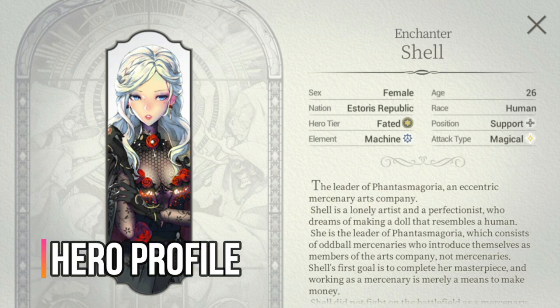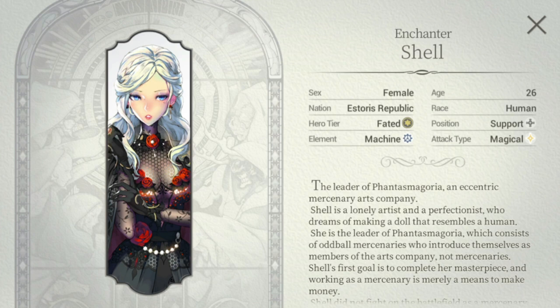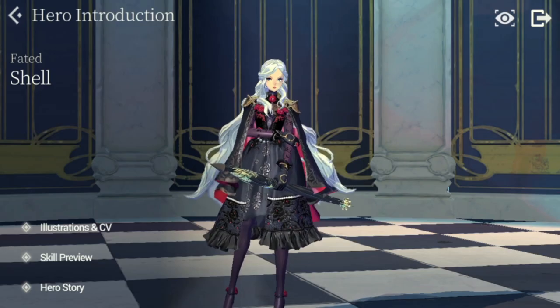She just dropped yesterday. She actually hails from Historic Republic and she is human, so she's grown up already — her human years is at 26 years old. Her position is support, attack type is magical, and her element is machine. She's the leader of Phantasmagoria, an eccentric mercenary arts company.